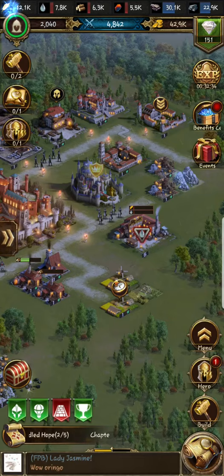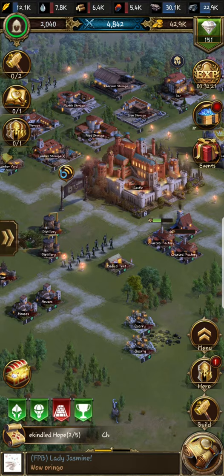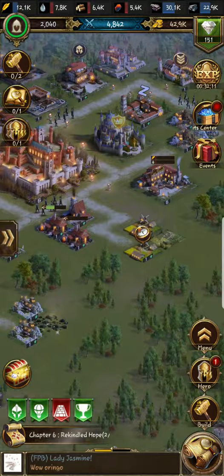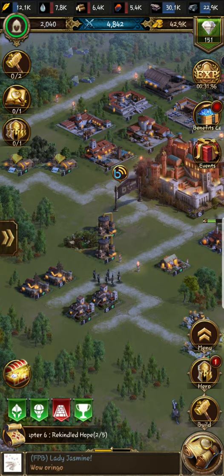Always keep your farms at the same level as your castle — these are the most important buildings. To save resources, your main priority is: upgrade your farms to max, then max out your storage. Those are the priorities — castle level, then farms, then storage.